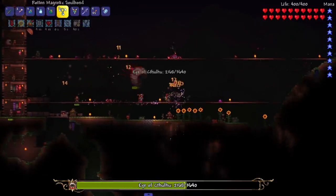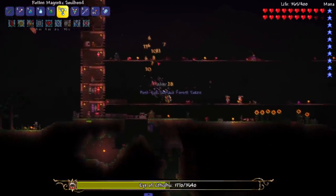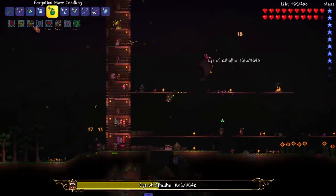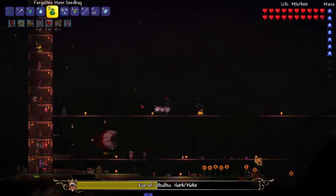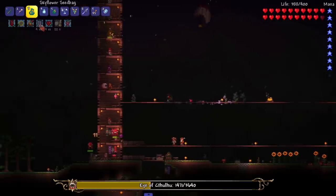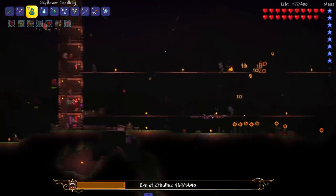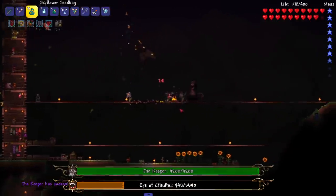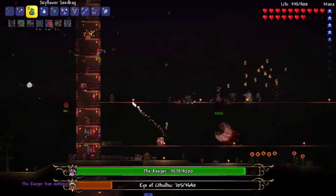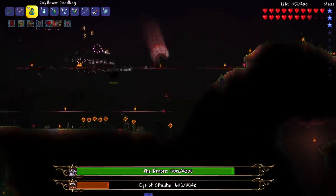I'm gonna try and use a majority of all our weapons here no matter what. The moss seed bag isn't the greatest for this fight because it just throws moss — I mean, it's not the worst, but look at how much damage this flower just did! The keeper has awoken — oh hello! So this is interesting — I didn't know we're gonna fight two bosses on this night.